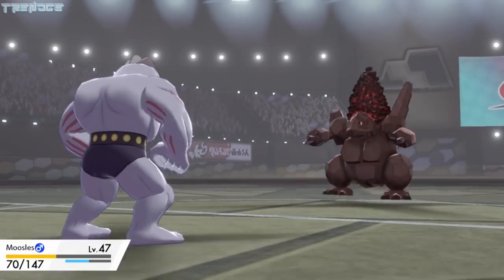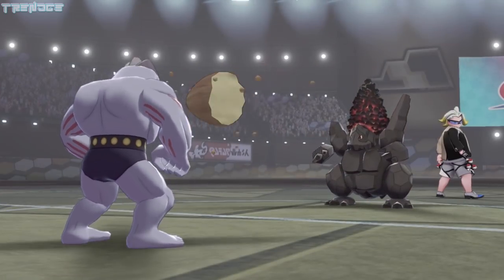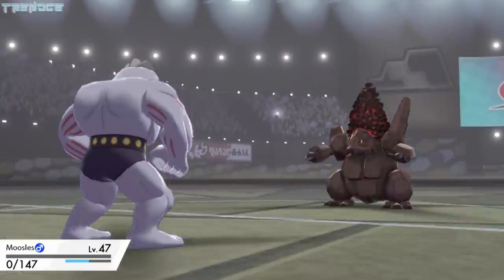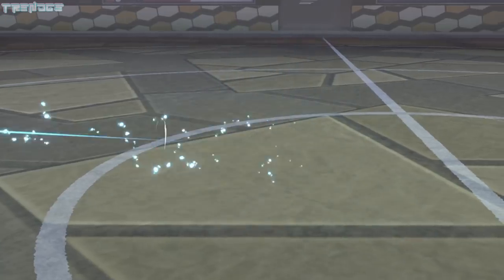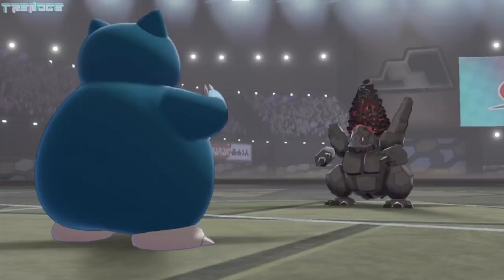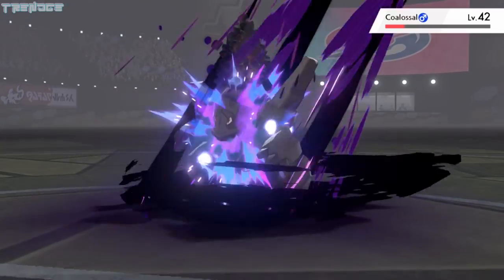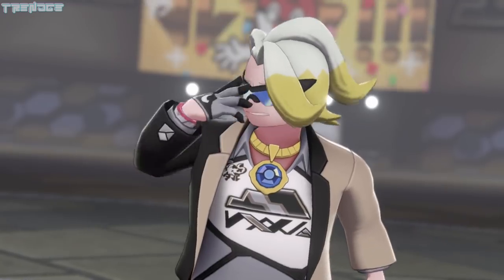Moosels is up next and takes a Heat Crash. Thankfully, he also has a Citrus Berry to heal up a bit. The only offensive move he uses is Triple Kick before being taken out. We send out Wanda, but she only lasts two turns. Naps is our last hope. He uses Clanging Scales, getting Coalossal down to the red, and finally brings it home with Shadow Claw. See ya later, Gordie.